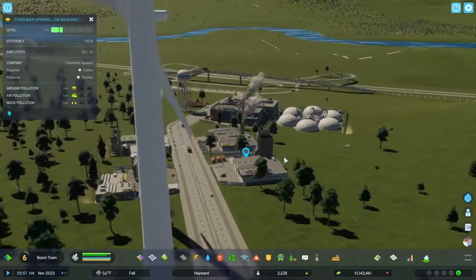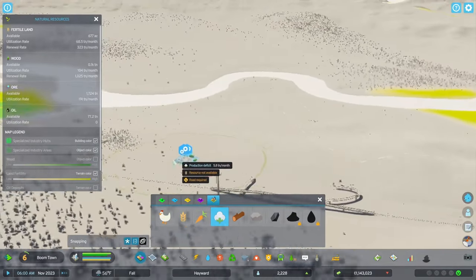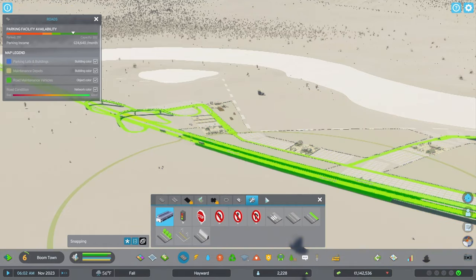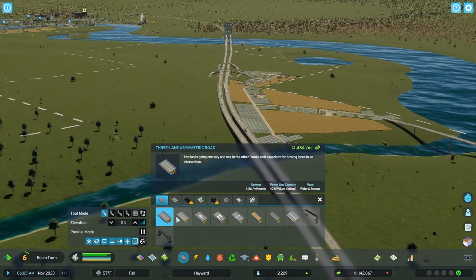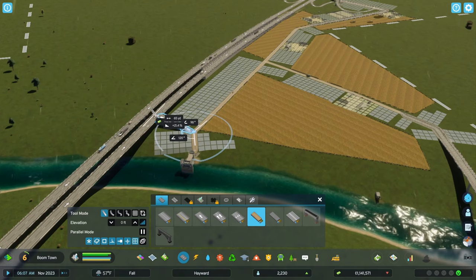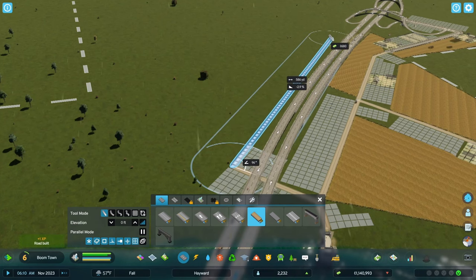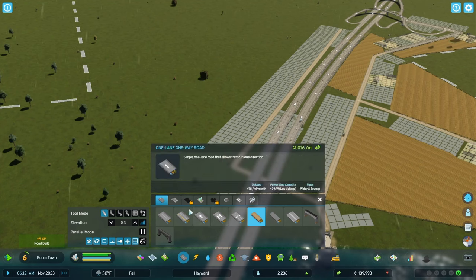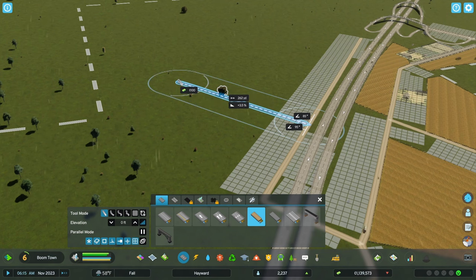So I need cotton — I can produce cotton. Thing is, I need a good place to produce it. Let's make a road, because I can produce it on the other side of this road. There are some dirt roads. Let's see if I can get underneath. That should give me... maybe do some square roads.